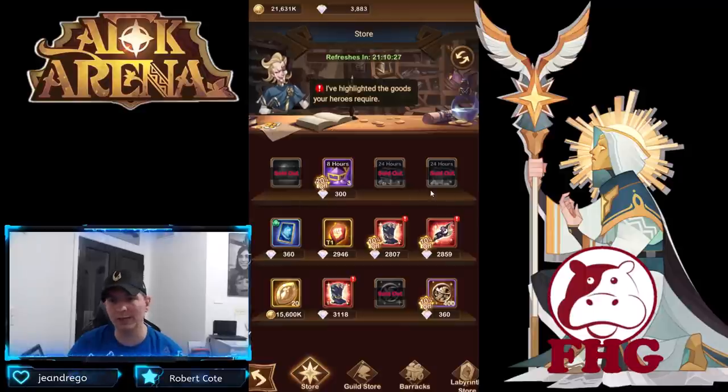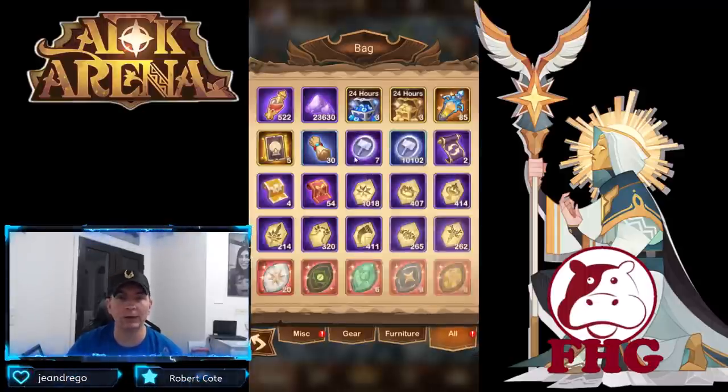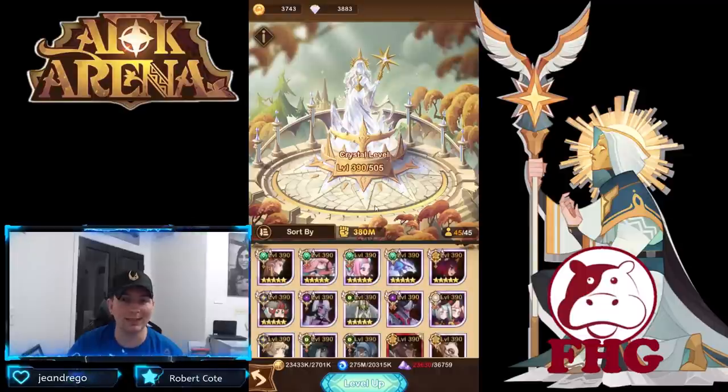The essence I'm buying with gold here is far more beneficial than buying it with diamonds directly. Even now we're at 2,300 essence — that gains 23 million EXP and 1.8 million gold. That is the focus: hero essence, all in, until we level up. Even on the resonating crystal we're only at level 390, waiting on hero essence as you can see in the bottom right.